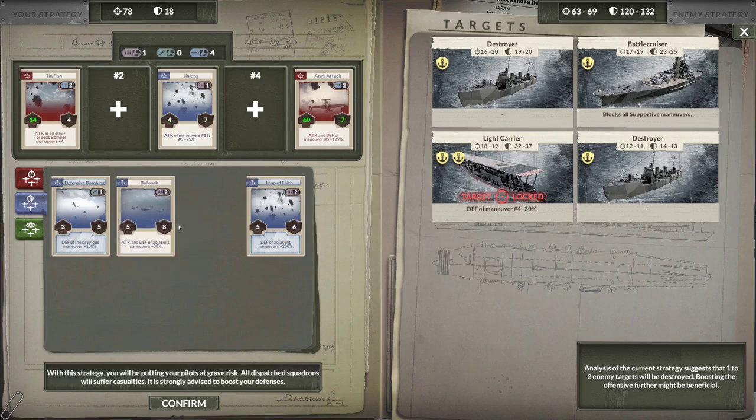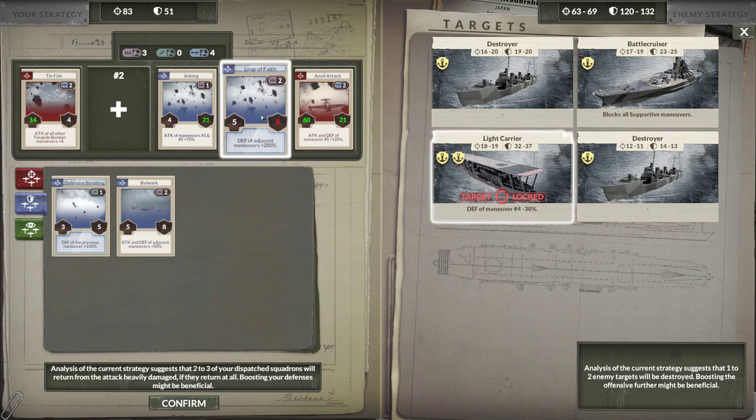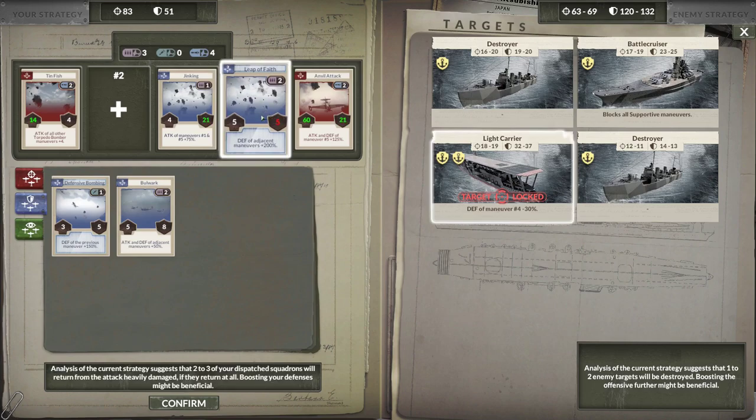That makes me wonder if Leap of Faith might be a better choice. Attack-wise we're backing off a good bit, however I think it's better here. If this were the main mission I'd probably go with the other one, but since this is an optional mission and we still have the main mission after this, we don't want to lose a lot of planes — plus losing planes costs money. So we'll go with Leap of Faith. We're not actually doing this yet, just having a look at what kinds of squadrons we need.